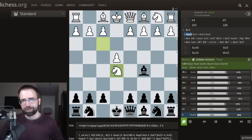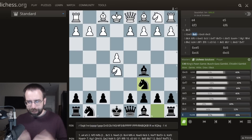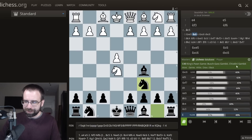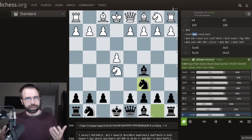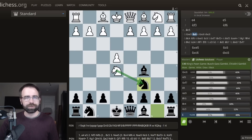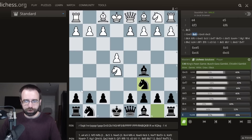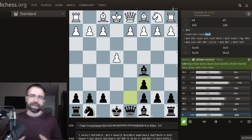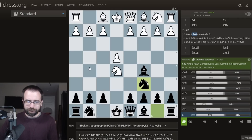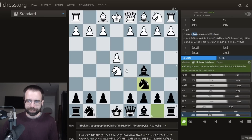Perhaps the most logical way to continue in gambit style is to play Knight to C6. This is the main line of the Bush Gas Gambit — also now called the Ciodini Gambit. White needs to decide whether to continue accepting and take this knight, or play a move like Knight to F3 and drop back. The most natural way would be to take, because after you take, you regain the initiative as White. If you go back, it will be Black that gets to decide how the game progresses.